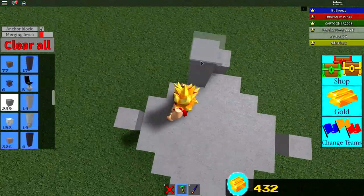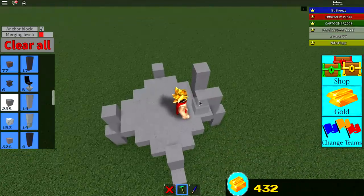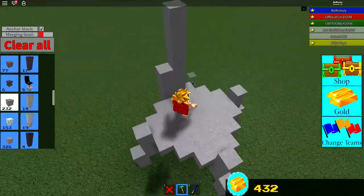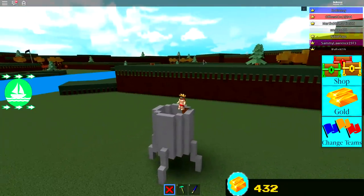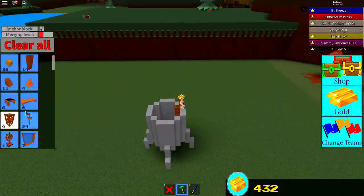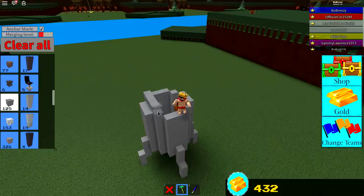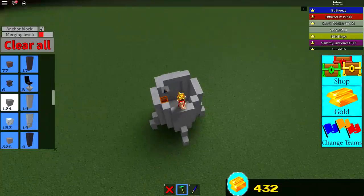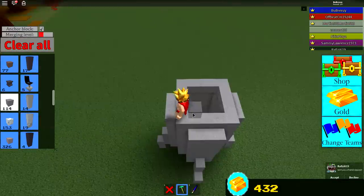The next step is incredibly easy — just start building up all the way around. We're going to go about seven high: one, two, three, four, five, six, seven, and do that the whole way around. There we go, it should be looking something like that, and if it is you've done a fantastic job. Next, watch carefully what I'm about to do — just join the four corners up by coming all the way around like this.